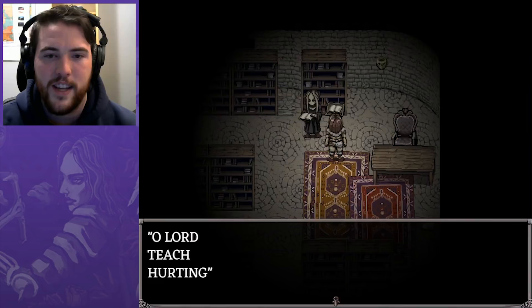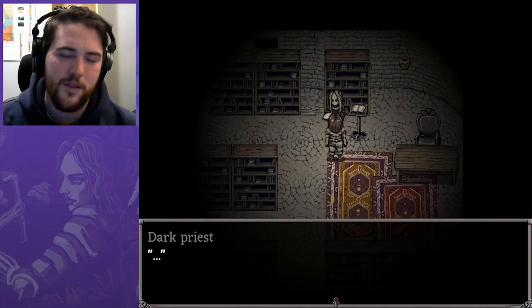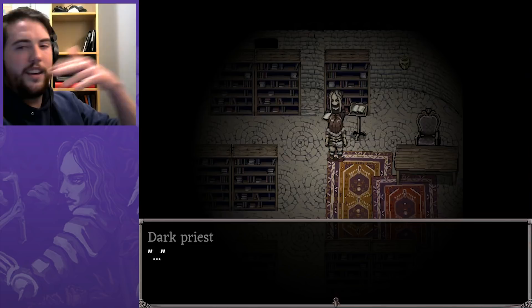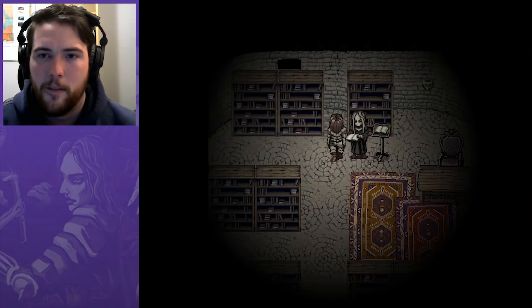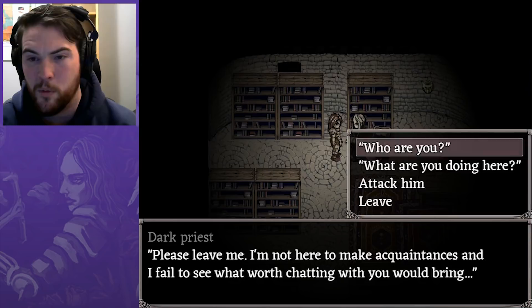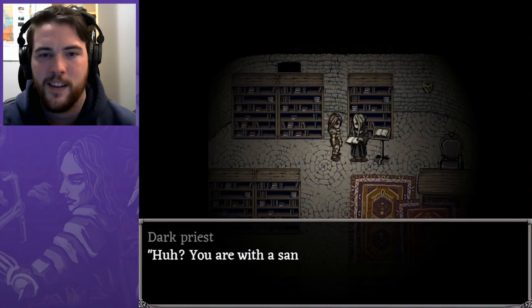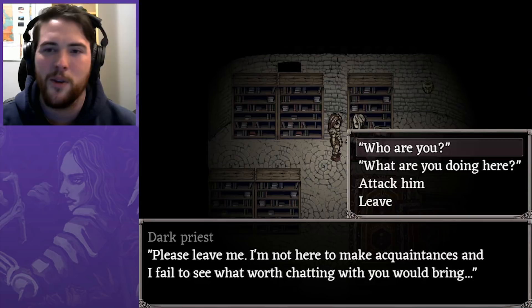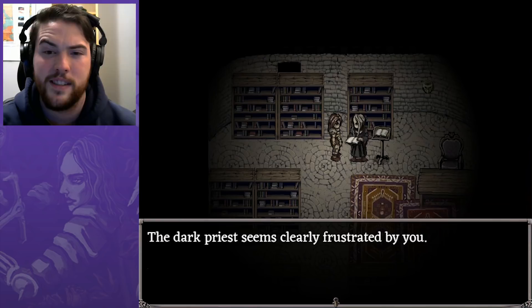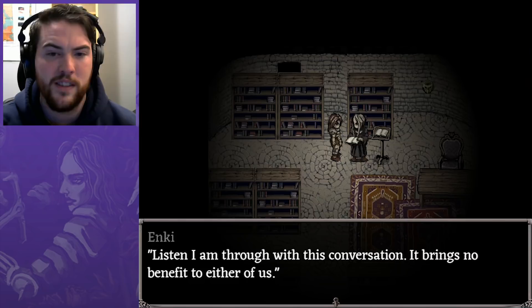Someone has written on a scroll: 'Oh Lord, teach hurting.' There's a dark priest here — he looks like the Jack White character from the character selection screen. This might be him — I might be recruiting him. 'What can I do for you?' He says: 'You are with sane minds still? Please leave me. I'm not here to make acquaintances.' His name is Enki, a priest of destruction. 'I'm through with this conversation — it brings no benefit to either of us. Leave.' The dark priest doesn't seem to want company. Might not be a good idea to bother him.